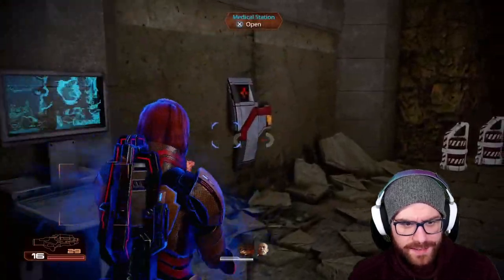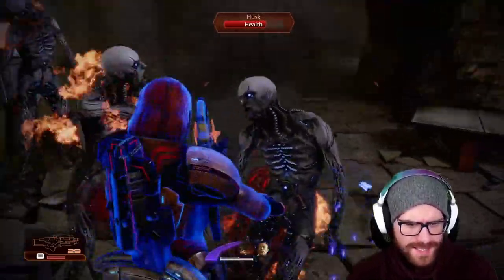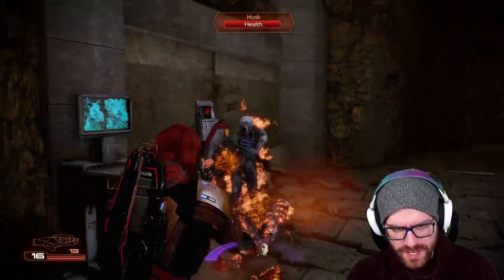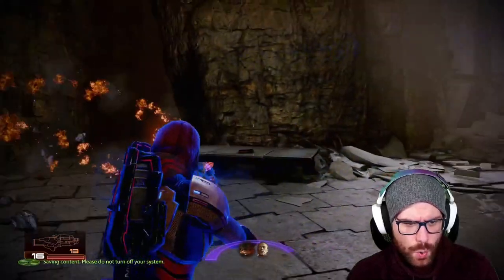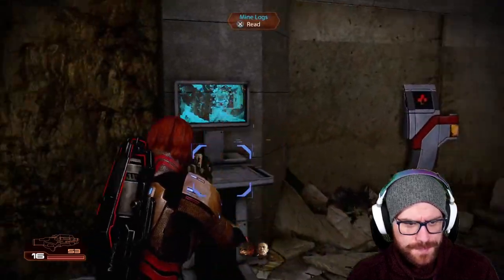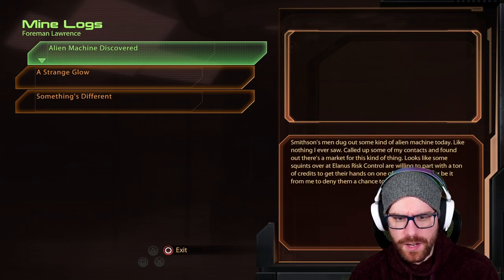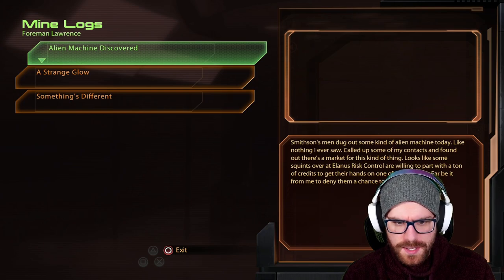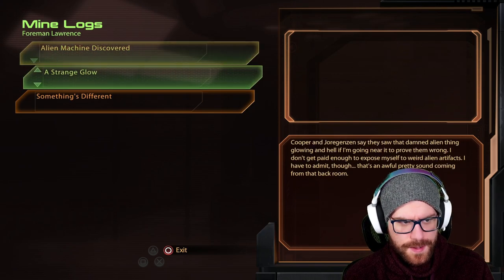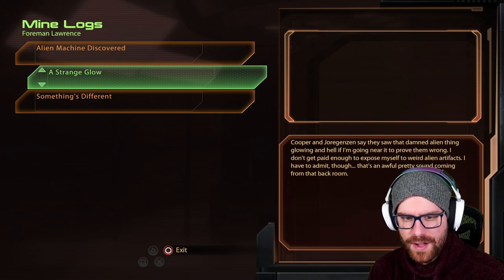More Iridium that we can pick up — another 400. The sounds — it's so creepy. Go ahead and charge these, get these guys out of here. We can also find mine logs and a med station. Let's see what happened. 'Alien machine was discovered — Smithson's men dug out some kind of alien machine like nothing I ever saw. Looks like some people over at Alanis Risk Control are willing to part with a ton of credits to get their hands on one of these things. Cooper and Jorgensen say they saw that damned alien thing glowing.'